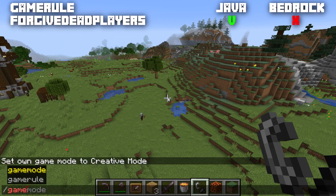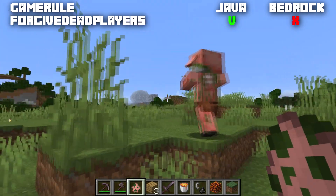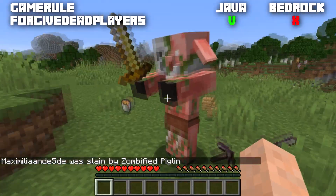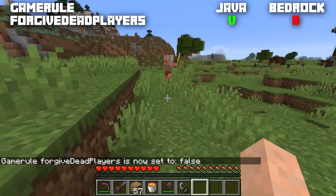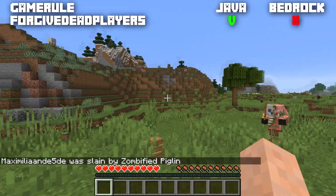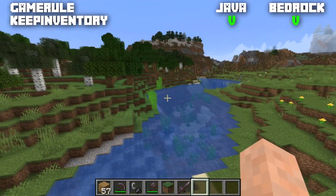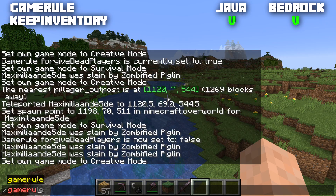Added in 1.16, the Java-only game rule forgiveDeadPlayers is normally set to true. When a neutral mob is aggressive toward you and you die by any means, upon respawning the neutral mob stops being angry at you. When set to false and you die while a neutral mob is angry, the mob will still be aggressive toward you after you respawn and will continue trying to kill you.